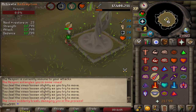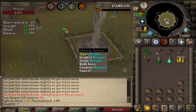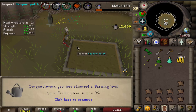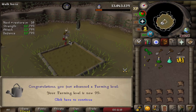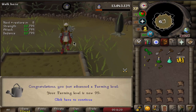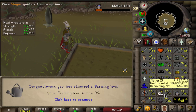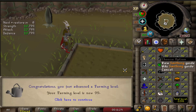Alright, just one more hit and there we go. We are now just going to quickly clear the patch and that will be 99 Farming. That is just a beautiful thing to see, I am very very happy with this one being out of the way. It was a very expensive skill to train, so the next expensive one is going to be smithing, so all the money will go into that.